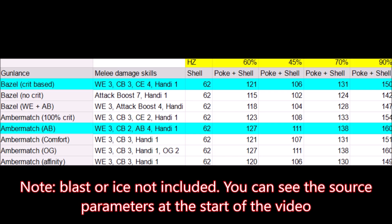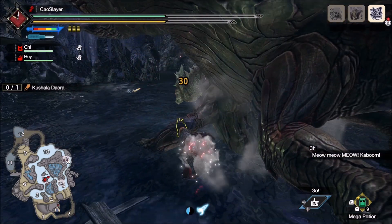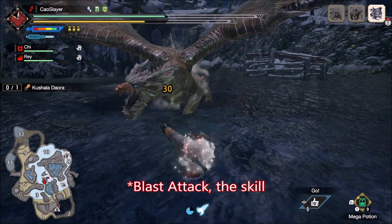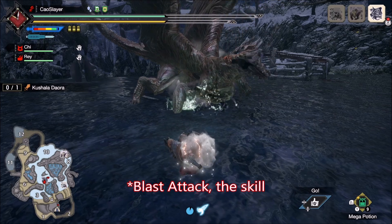If you like Bagel better for the looks, go for it — 2 points of damage is not going to change anything at all. In fact, the worse a player you are, the more pokes you will do and the better blast will be. My tier list of wide gunlances stands, with Baryote as the winner and Bagel as a sidegrade that wins under circumstances. This is for me the best result because the more optimal gunlances, the better. One final note: don't waste a single skill point in blast — it does nothing at all. Bye!